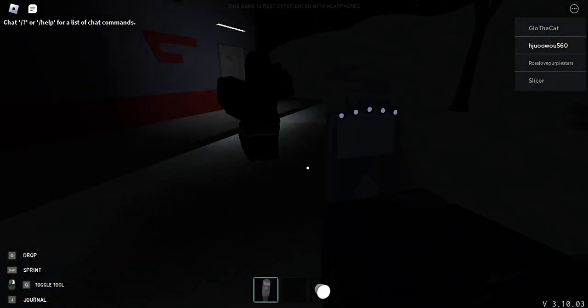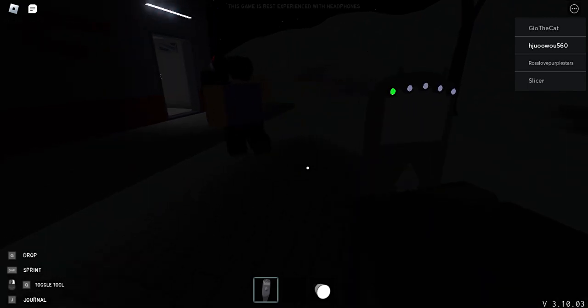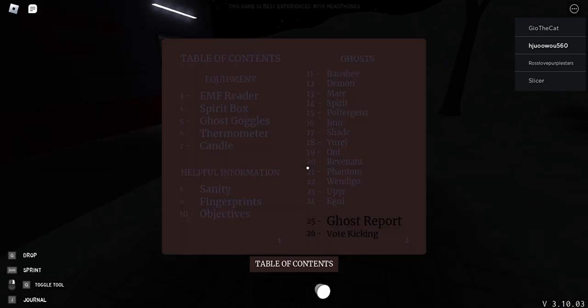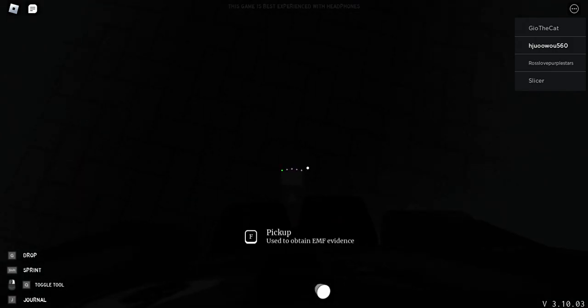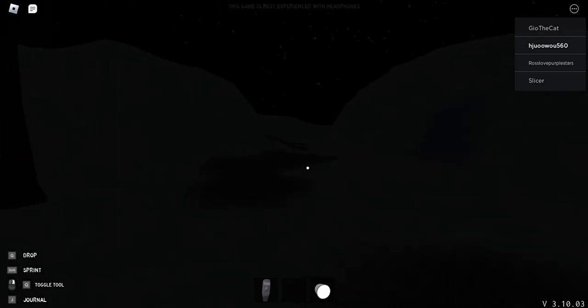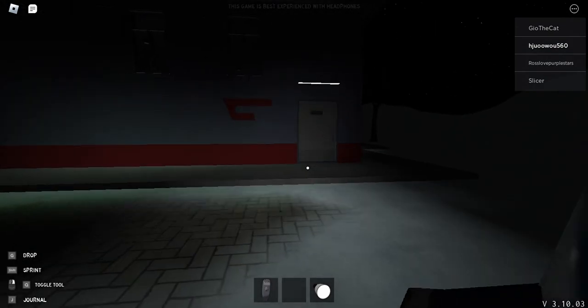Before we start, there's a button you can click to toggle a light on your head. Let me find that button. Oh no, I dropped it — what did I click? G? Okay, pick that up. I want to toggle that flashlight. Give me a few seconds, guys. Okay, it's T. Now we can start.